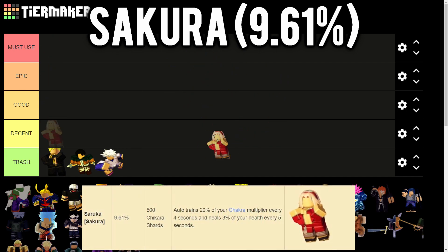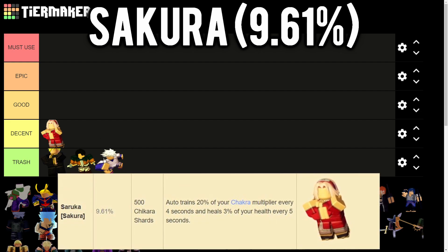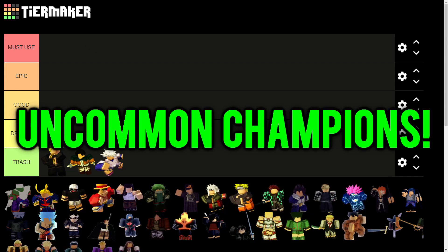Next we have Sakura, the first chakra training champion. She trains 20% of your chakra every 4 seconds and heals 3% of your health every 5 seconds. This champion can be used to fight bosses if you're really low level and don't know how to fight bosses. Overall she's better than the previous three, so I'll rank her at Decent tier.